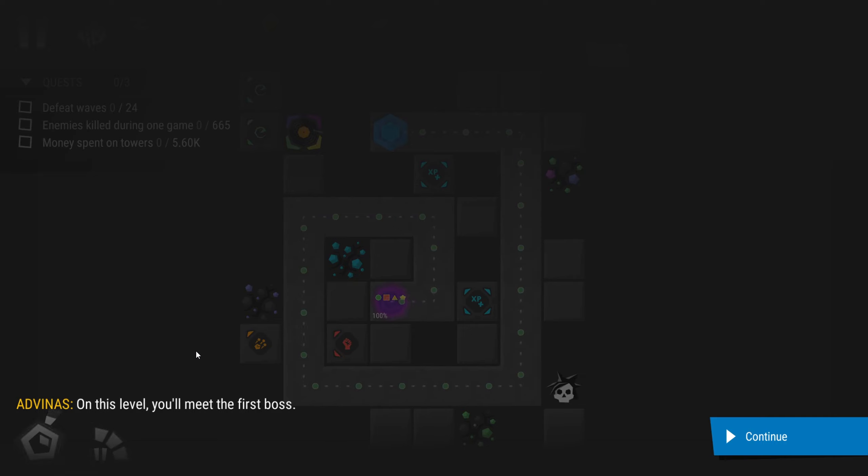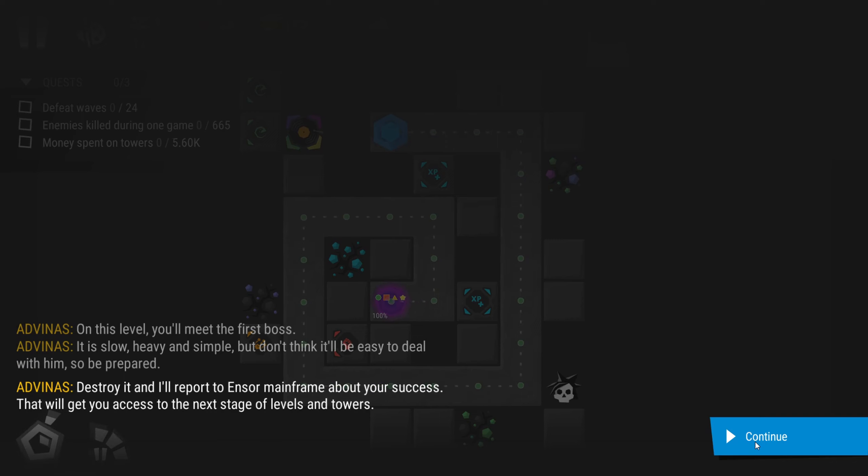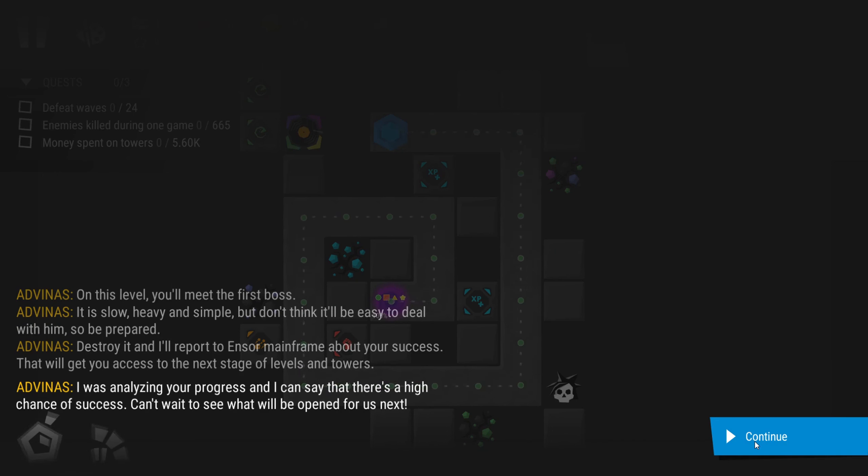On this level you meet the first boss. It is slow, heavy and simple, but don't think it'll be easy to deal with him — so be prepared. Destroy it and I'll report to Enzo Mainframe about your success. That will get you access to the next stage of levels and towers. I was analyzing your progress and I can say there's a high chance of success. Can't wait to see what will be open for us next.